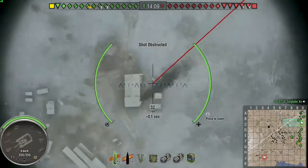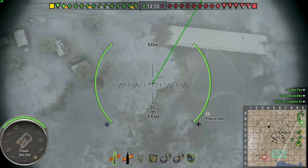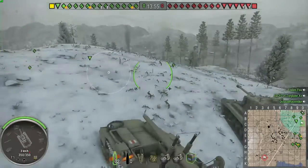It is joined by a medium fellow camper as it settles in to the back of the map. Meanwhile, if you look down in the corner, you'll notice that there are several — in fact ten or more — tanks all heading in one direction. These are the lemmings.